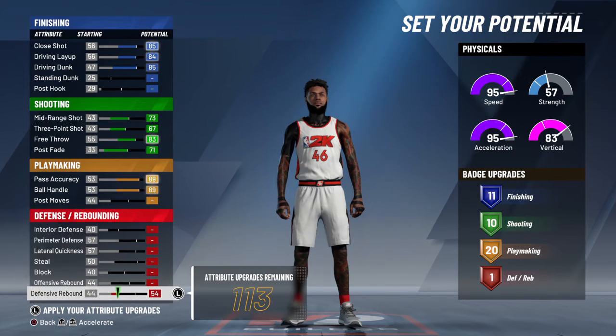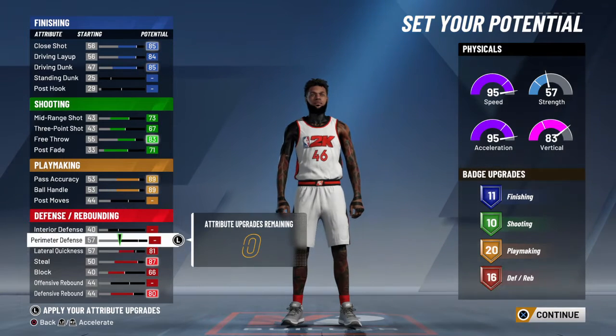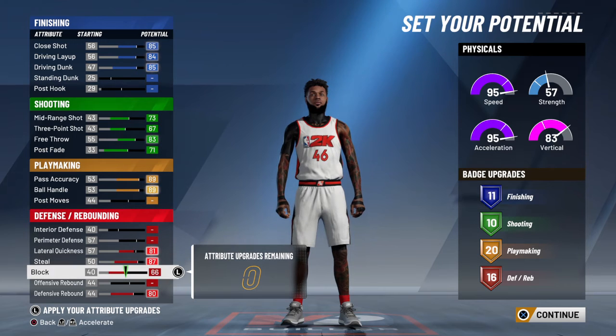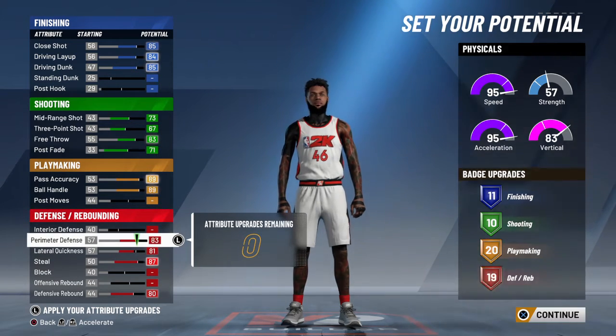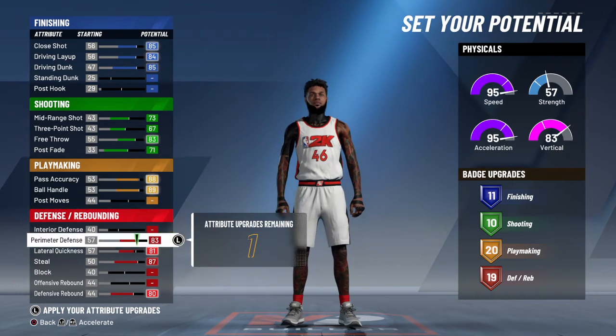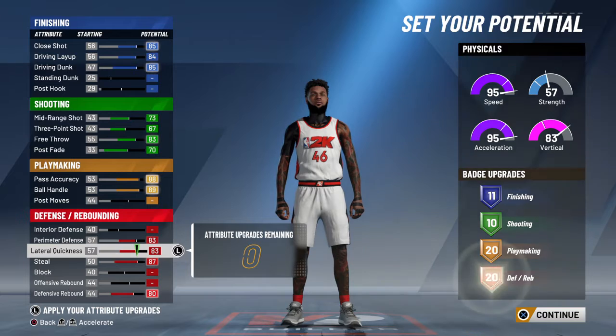And here I like to put up defensive rebound, steal, and lateral quickness. Take off block and put up perimeter defense instead. There you go. You should get 20, but you want to go 88 pass accuracy. And then just take off notches of everything. There you go.